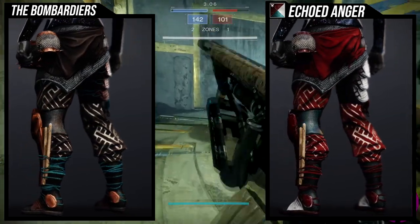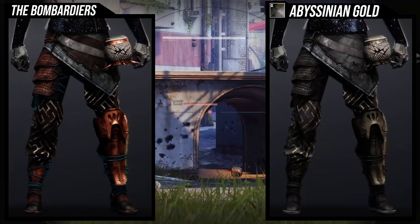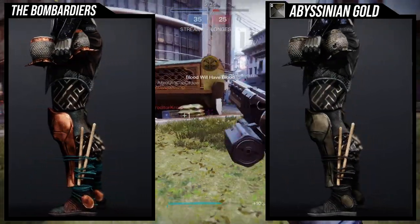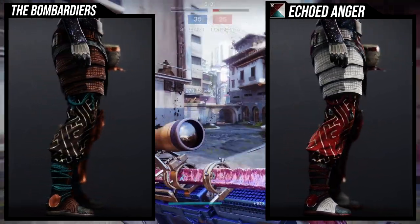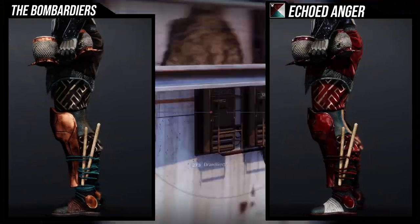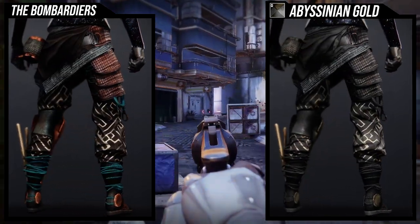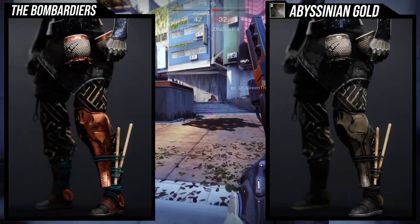When you get that compliment like 'why are you using the whole set?' and it's not actually a whole set — for me that's the biggest compliment someone can give you. As for shaders, I think it shaders really well. The only unfortunate part is the gold lining on the pants doesn't change color, but it's fine because it's not like traditional shiny gold, which I think actually benefits it. I think Echoed Anger and Abyss both look really good with it.